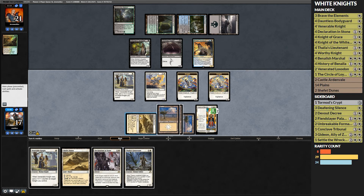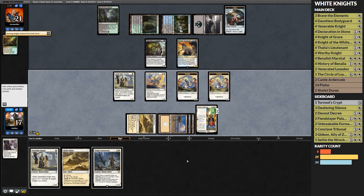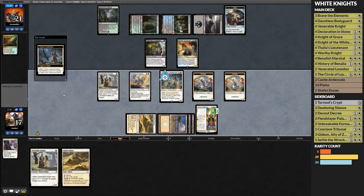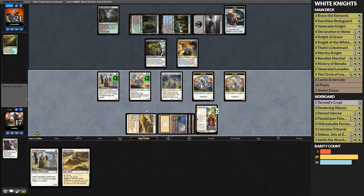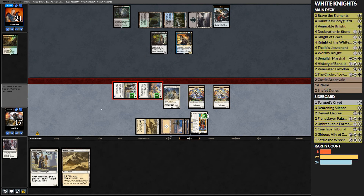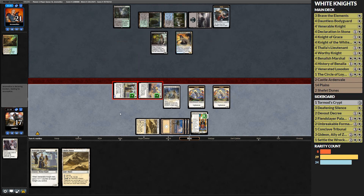I'm going to go Declaration in Stone. I wish these were human knights — that would be pretty dope. If these were humans, this deck would be freaking bonkers. All right, I'm just going to attack here. They could trade, but then I'm just going to make my Knight of Grace bigger. It has first strike — I can basically even kill a double block. I fear no zombie.